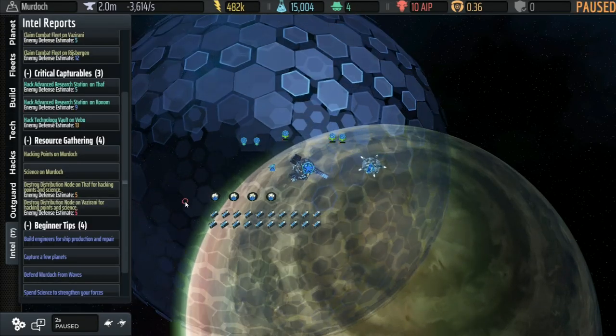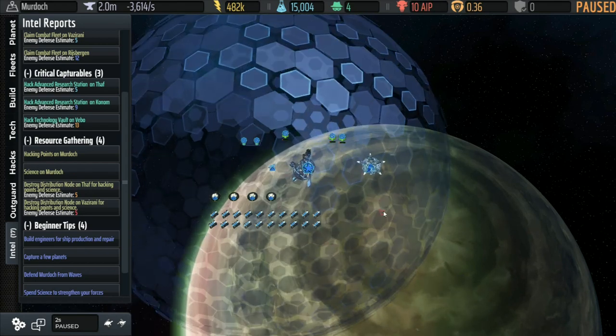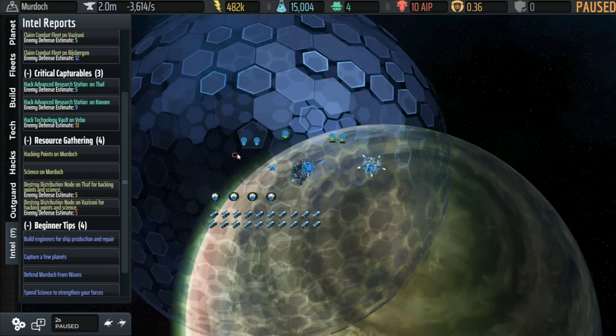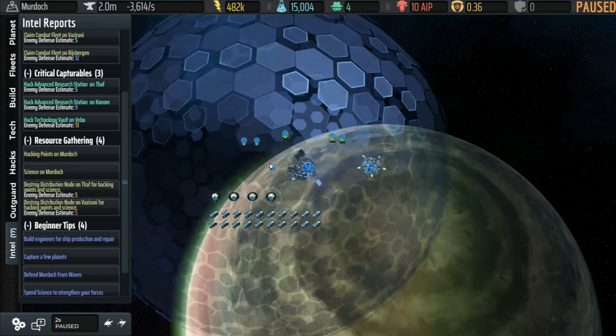Always, always a good idea in AI War: if you aren't waiting for something to happen, pause. Get yourself in the habit of pausing to make the decisions you want to make, then make the decisions, then advance the simulation after you've put in the orders.